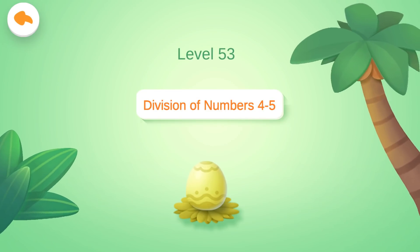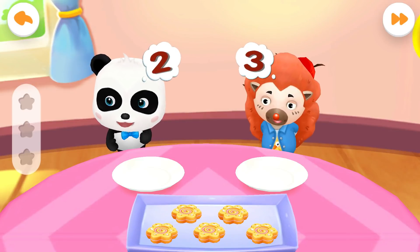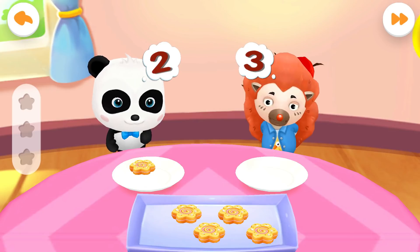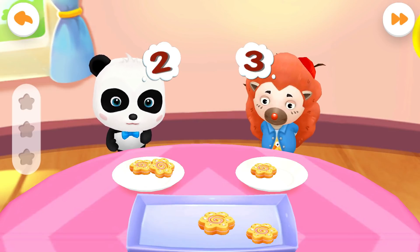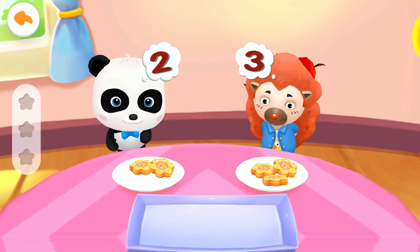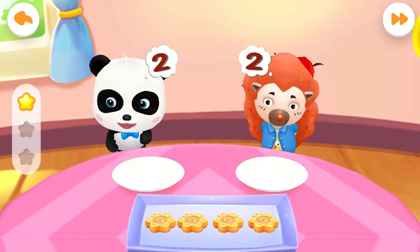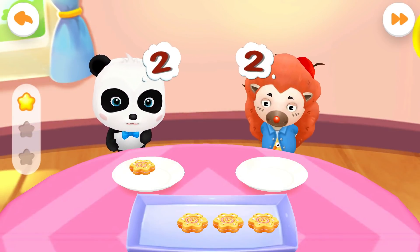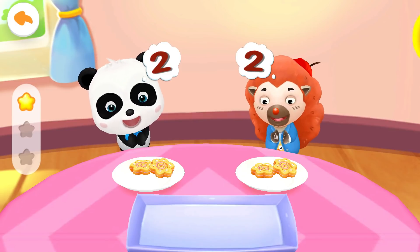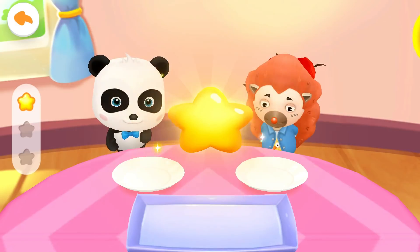Level 53: Division of Numbers 4 to 5. Let's check out how many cookies Kiki and Hedgehog want. Please share the cookies with them. Five can be divided into two and three. Get the scores! Four can be divided into two and two. You are awesome!